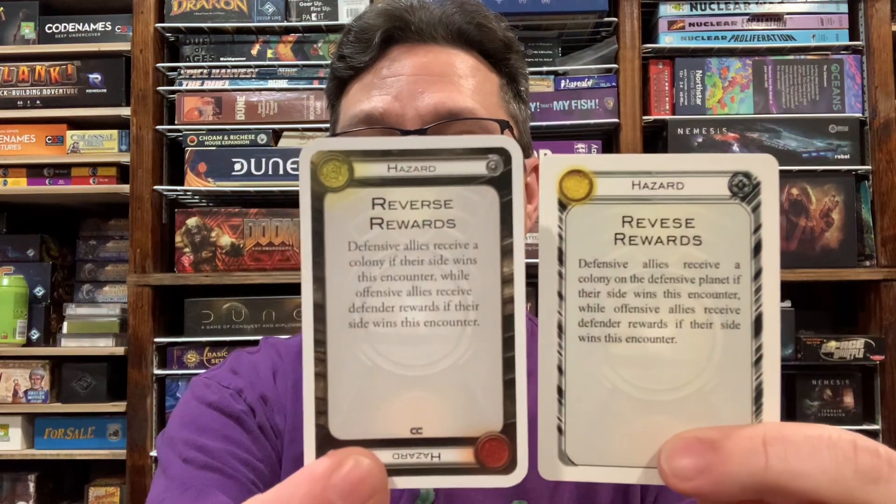That's kind of a doozy, whereas a yellow hazard effect like Reverse Rewards — which happens to be one of the ones from the game — just switches what allies get. Defensive allies land on the planet; if their side wins, offensive allies get rewards instead.